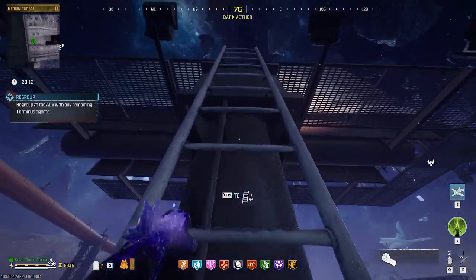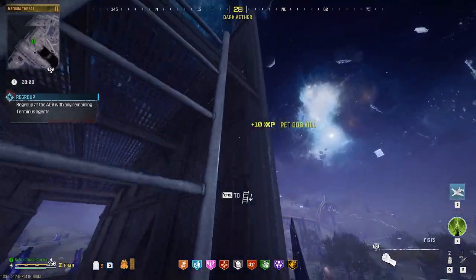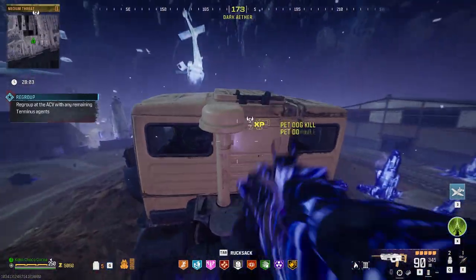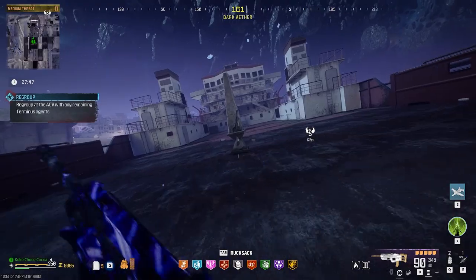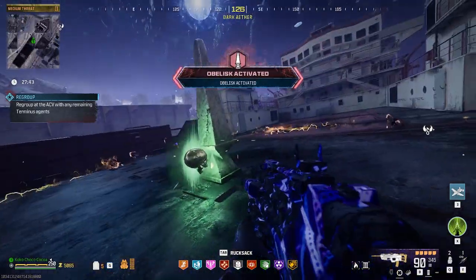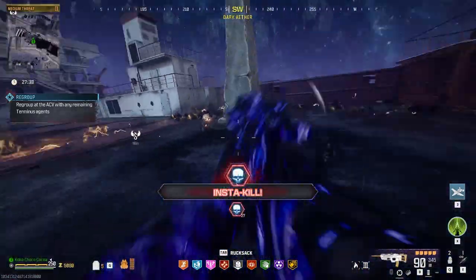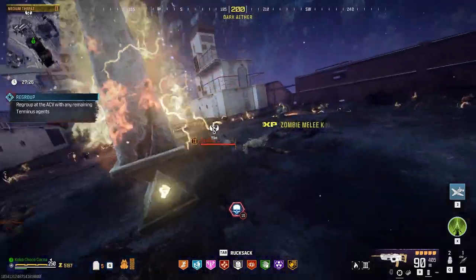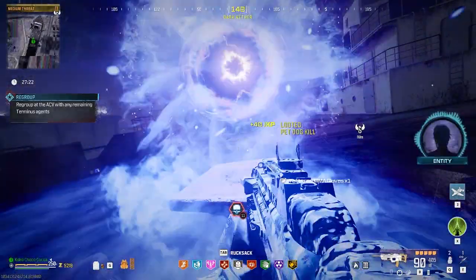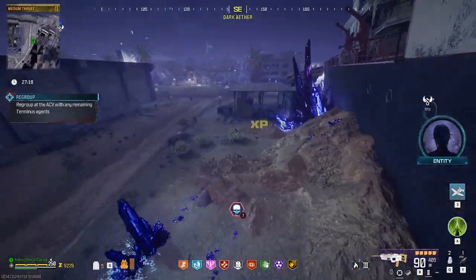Climb on top of the cargo ship — you can either use the Scorcher to fly on top of it, or go to the back of the ship and do a little parkour and hop onto it. Once you reach the obelisk, activate it and it will give you an insta-kill. With that insta-kill, punch all the zombies around it until you see the obelisk break and explode, then open up the reward rift and there you go — the boxing gloves.